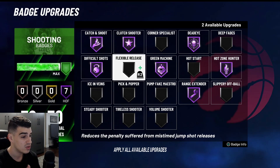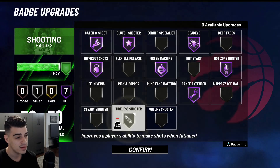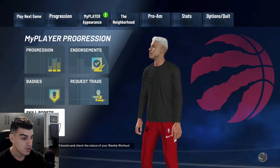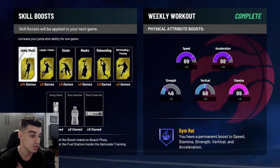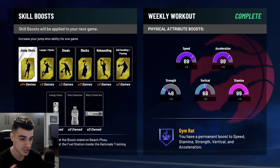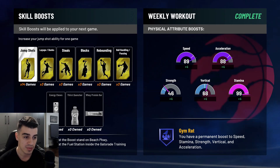There are a lot of badge variations. Badges I do not recommend for Park: I don't recommend Volume Shooter. Steady Shooter is no good when you're open. Tireless Shooter is a maybe. The reason I don't use Tireless is I have Gym Rat and I buy Gatorade Boost when I play, so I have extra stamina and don't need it. But if you're not playing with Gym Rat or Gatorade, I definitely recommend Tireless Shooter — you're going to run out of energy really fast.